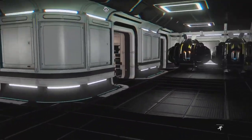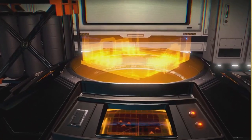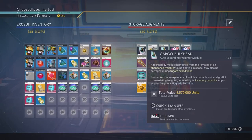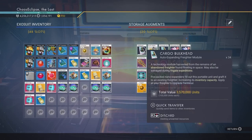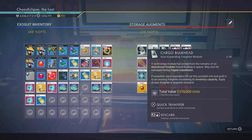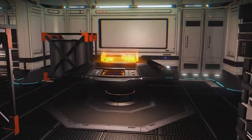At the moment it's only an A class but it still has quite a bit of storage. To max out your storage is what we're going to go over today. If you look in my storage container inside, you have these cargo bulkhead auto expanding freighter modules. This is how you max out your freighter. I have 34 left over that I cannot use anymore, which is kind of why I want an S class, though you only get a little bit more storage.